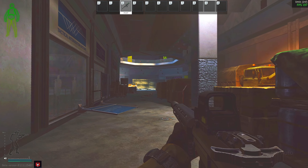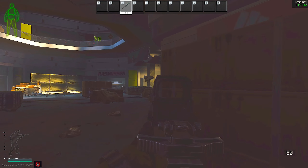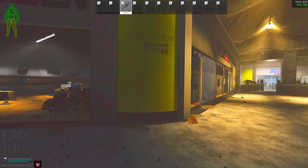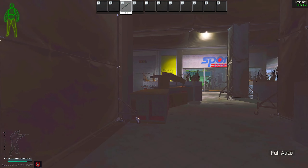Another example: player scavs, PMCs, and any character model — they all stand out way more than usual. It's so much easier to see people, it's actually kind of overpowered in my opinion. And obviously loot stands out way more too. Look at the lighting running through here — the lighting is absolutely insane.